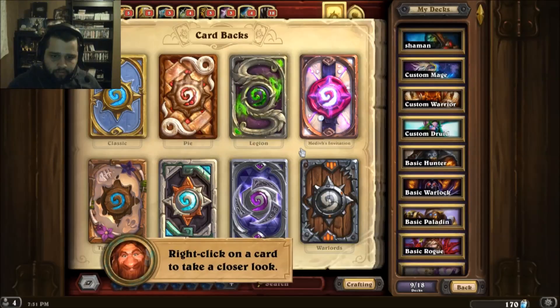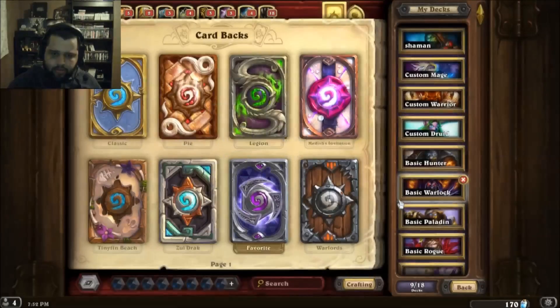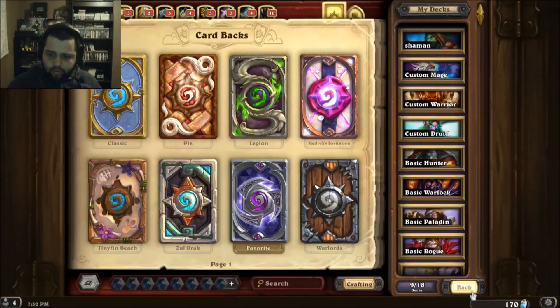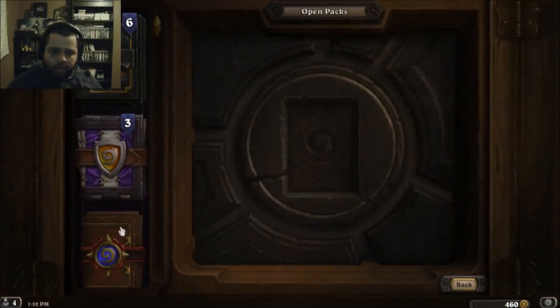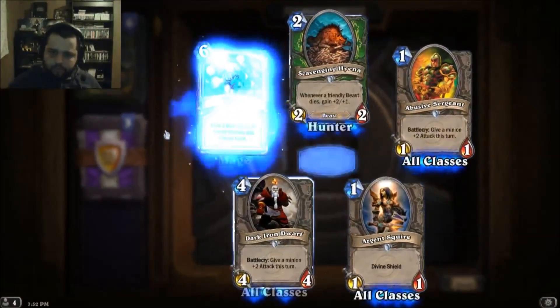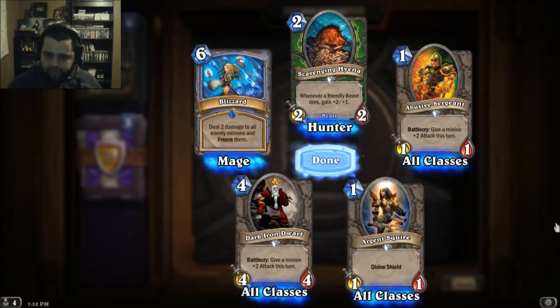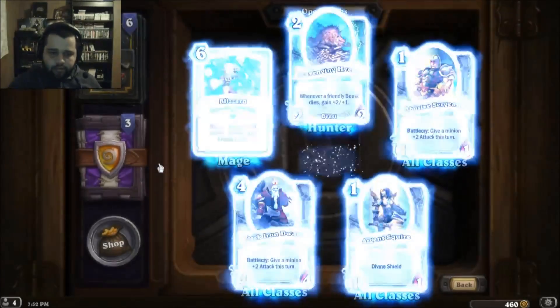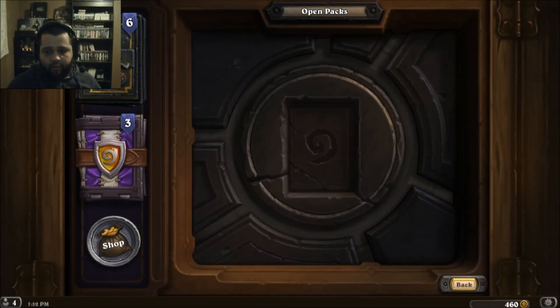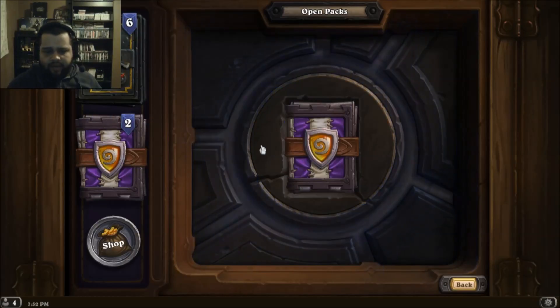Let's use this one — looks cool, why not. Oh, my favorite color is purple so this one it is. Blizzard. Dark Iron Dwarf. Good — well, about time I finished with the classic packs because I was getting a lot of doubles. Now with the Grand Tournament packs — I think that's the name of this booster.